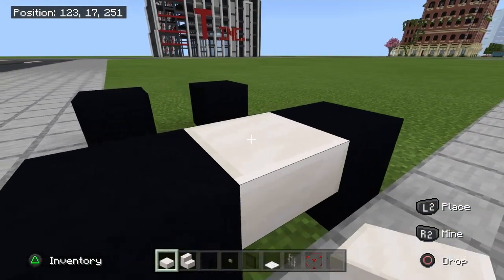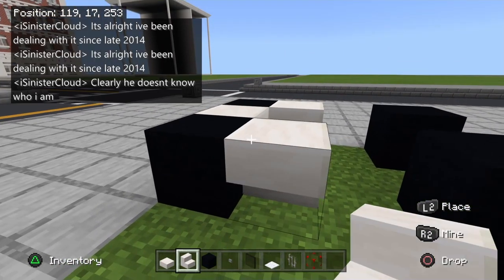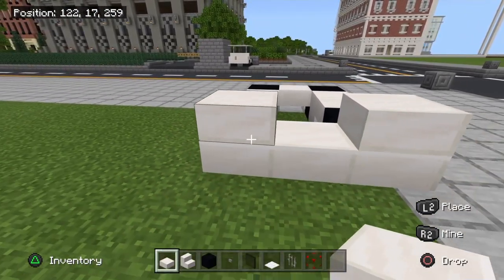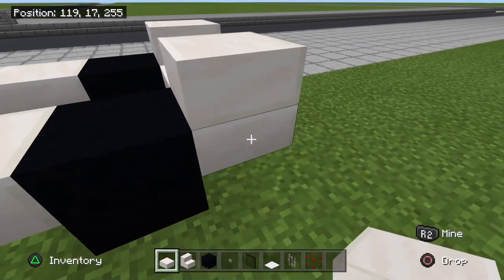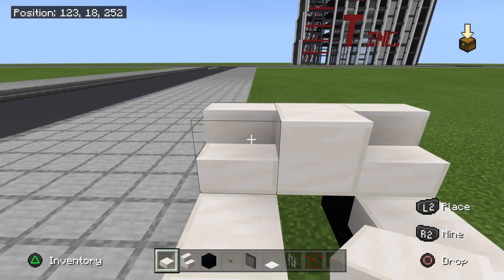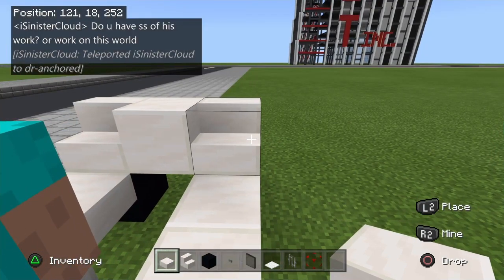You're gonna want to place in a slab and then place your stairs like so on either side. For the back part, you're gonna want to go one slab up, then one slab across, then two here, and then one stair with two slabs to make the block, and then do the stairs.